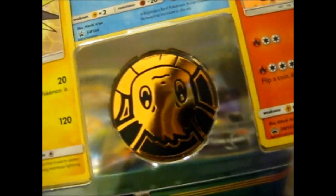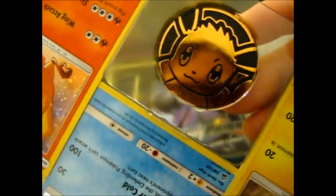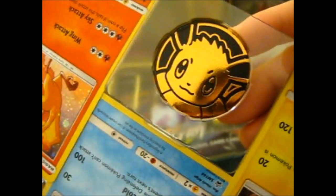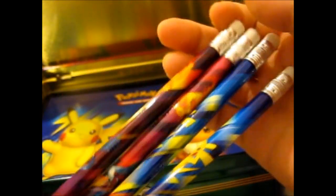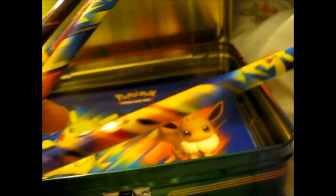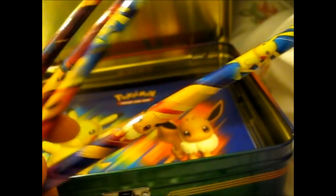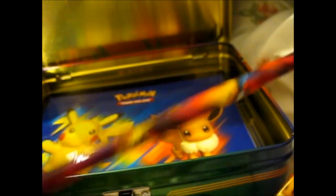And a more up-close look at the Eevee coin. So we have got — we'll come back to the packs in a second. We have four pencils: two of them have Pikachu and Eevee on them, and the other two have the three legendary birds.